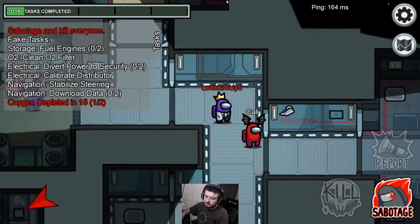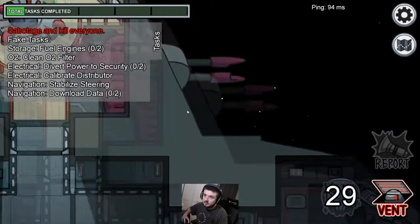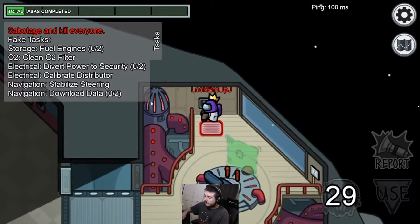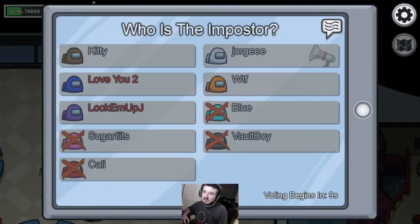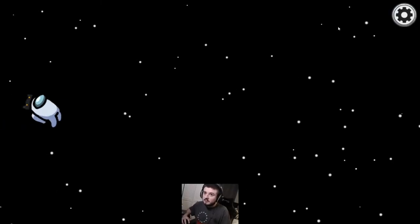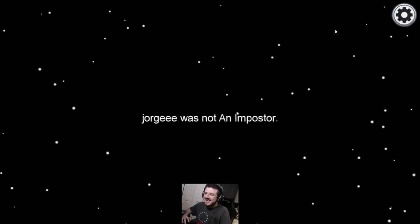Tip number seven: if you're playing with two imposters and there's an opportunity for a double kill, make sure you take it. Hopefully your partner is smart enough to kill their person at the same time — and most of the time they will. Pink was killed so the double kill happened, and we actually managed to get white voted out and got the easy win.